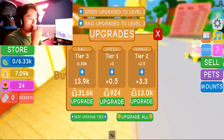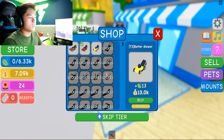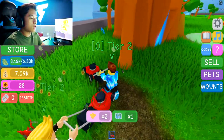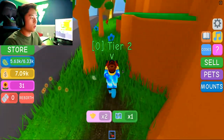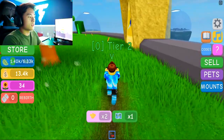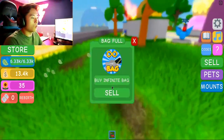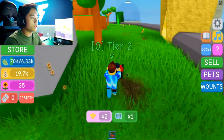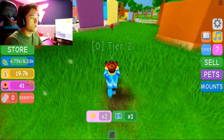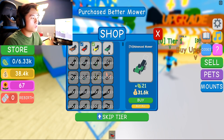Let's go ahead and upgrade our bag, our speed. Let's upgrade our lawnmowers as well. We got the next one for 13k. We don't have enough but we're almost there. Looks like we're getting faster as well. We're collecting these flowers — so we got to collect these flowers so we can buy more pets. Look at that — 13k already in one sell. That's intense. Let's go ahead and build up enough money so we can get more flowers and more money. Let's mow some more grass so we can go buy a pet.